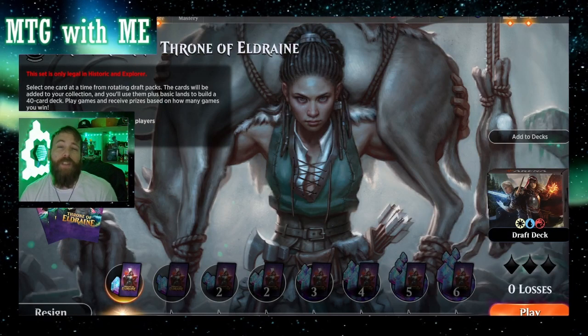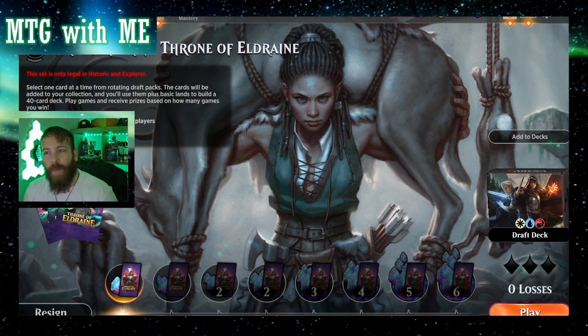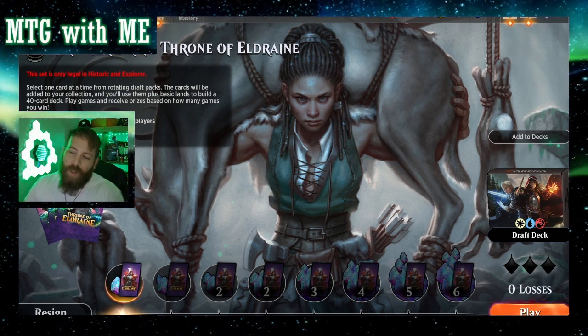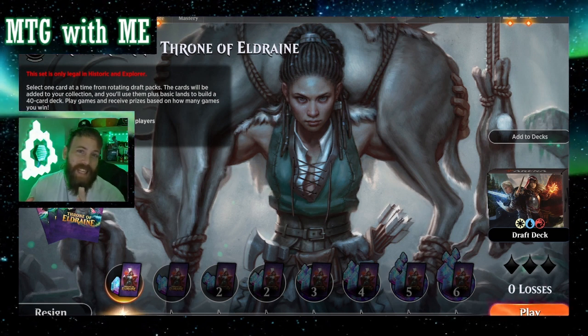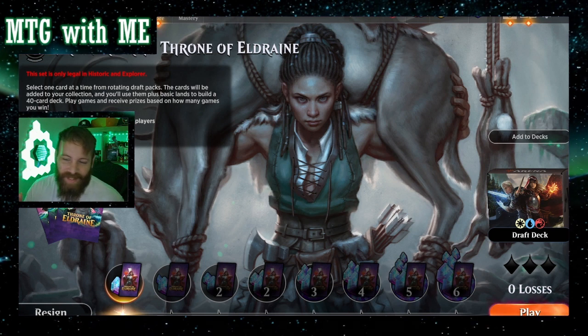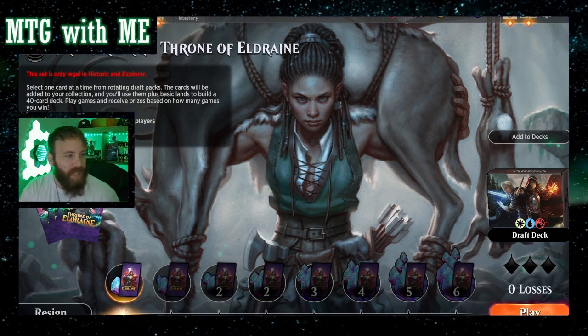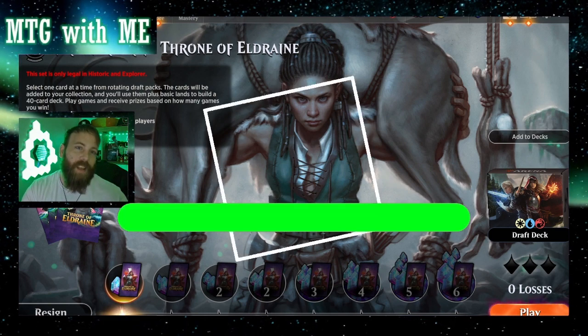What's up deckheads, welcome back to MTG with me, it's the Gameswalker. Just made a pretty interesting build for the premiere draft Throne of Eldraine — that's the old set Wild Eldraine that's coming out soon. We made a Knights American deck. This is really cool. If you want to check out the build, check out the last video. If you want to watch the games, we're about to dive into that. Don't forget to like and subscribe.